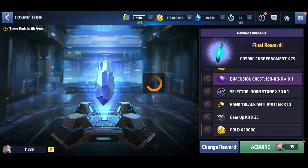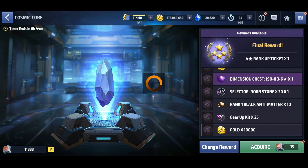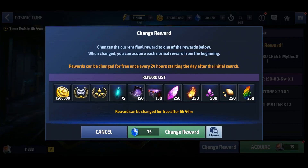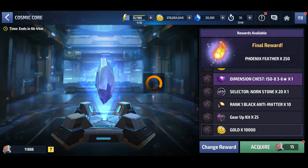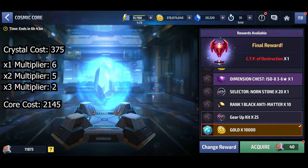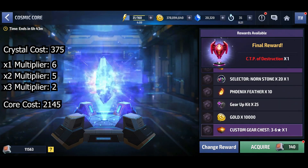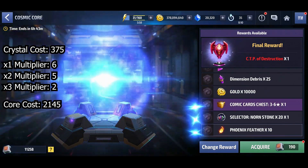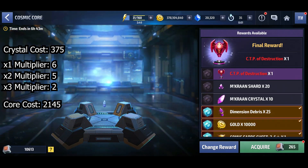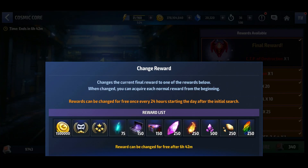For this first event I started off with 11,888 cosmic cores. I got pretty lucky going for my first reward since I managed to roll a CTP of destruction after just five attempts. This equated to 375 crystals spent and, as you can see on screen, the multipliers for the cosmic cores to acquire this reward totaled 2,145 cosmic cores.